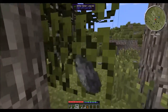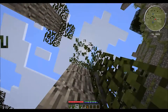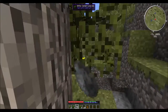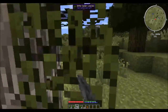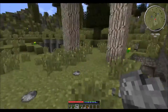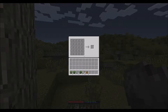My survival goals are relatively modest for now. I need to get some basic tools, get some of that clay, and kill an animal — all before the first night. That is because in Terra Firma Craft, you are very weak to start off with compared to the mobs. So let's make our first tool, and it will be an axe.